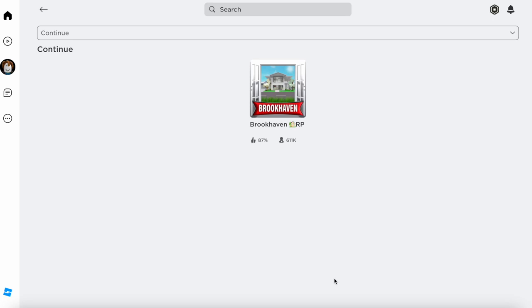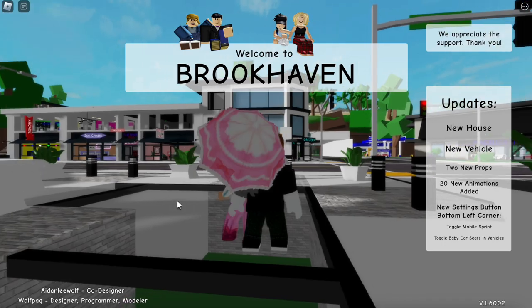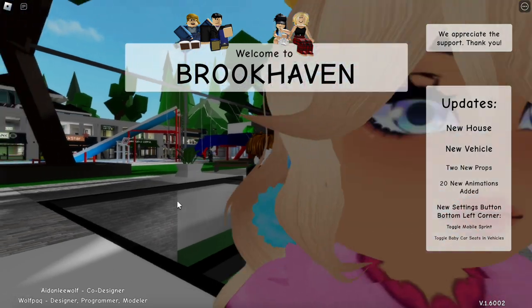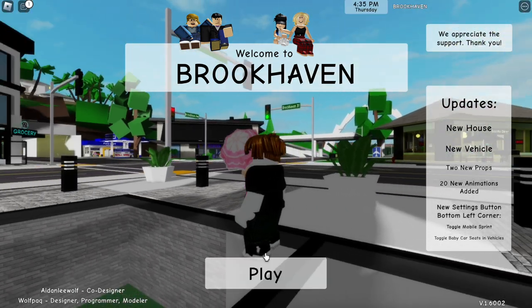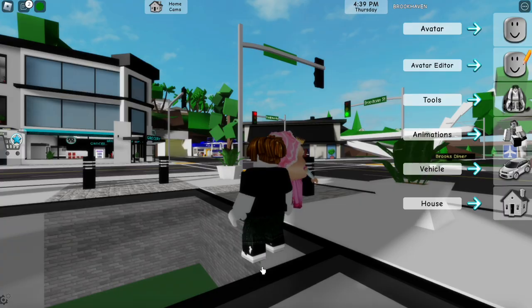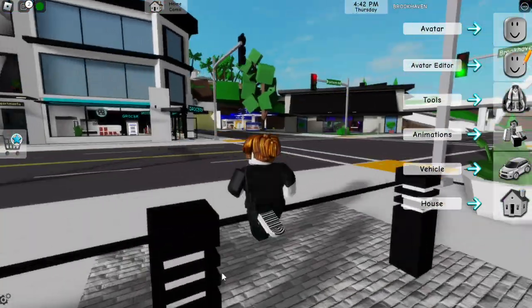So now without wasting any more time, I'm going to be going over some of the big maps. The first one we have is the Brookhaven RP — simply click that and then click play. We're going to load this up and I'm going to be showing you guys what you have to do in each of these maps to get your Robux. This is map number one of three.